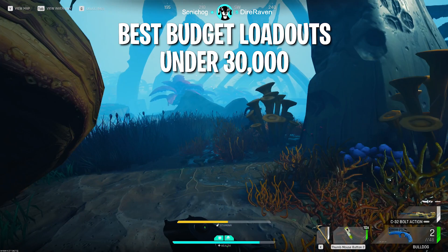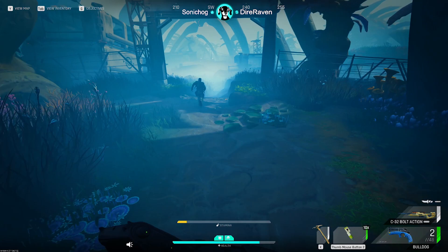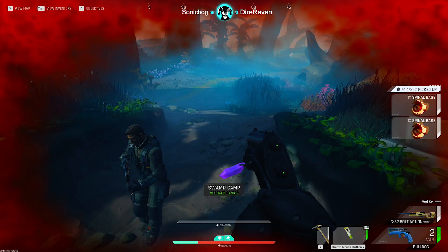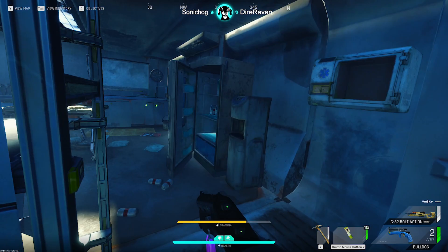Hey everyone, in today's video I'll show you the best budget loadouts in the Cycle Frontier under 30,000 K-Marks. When you're looking to spend a little extra but not trying to break the bank, these are the loadouts you're looking for. With this video I'll show a couple different options to choose from depending on your play style, and all of these builds will use crafted armor from the printing station. If you're new to the game and not sure how to get the materials for all these items, don't worry, I got you covered. I've got videos up on the channel on how to farm for everything, and the links will be in the description below.